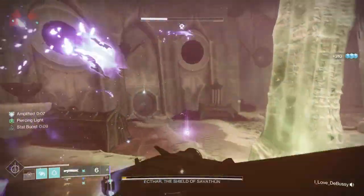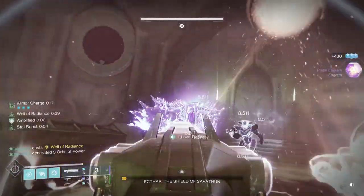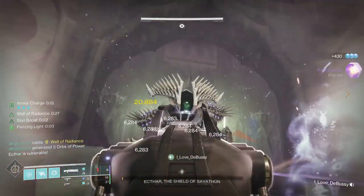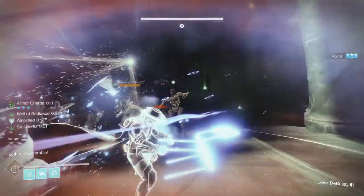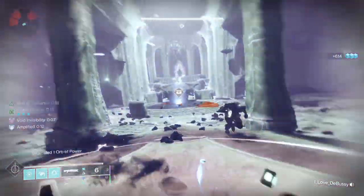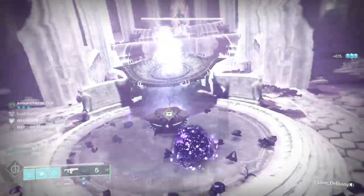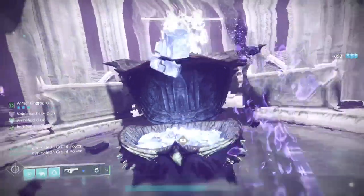One thing we noticed is that when you use weapons that are further away, he'll chase you and sword at you, but if you're close up, he actually won't use his sword against you. What we found is: plant your well down, do a bubble if you have it, or use offensive supers — but you do need a little bit of protection. Then go to town on him with close-up weapons. We used swords, shotguns — I used Acrius. It worked really, really well.